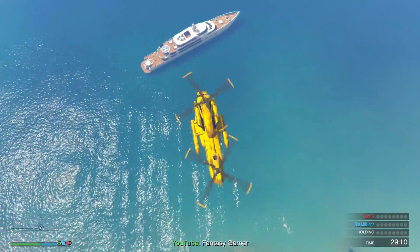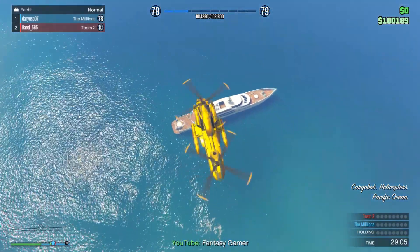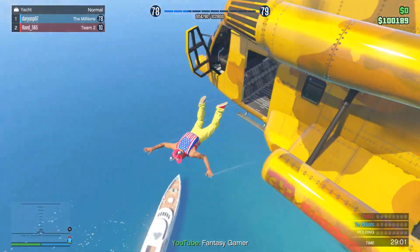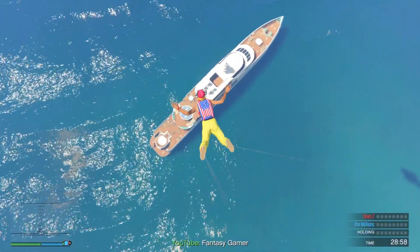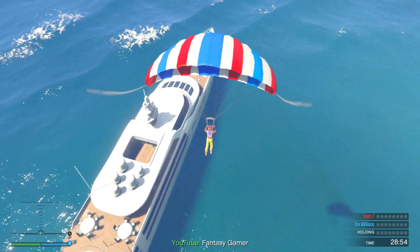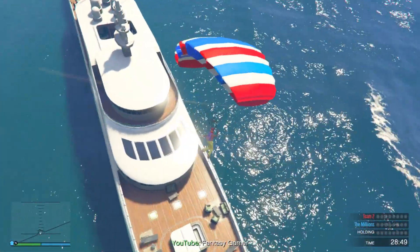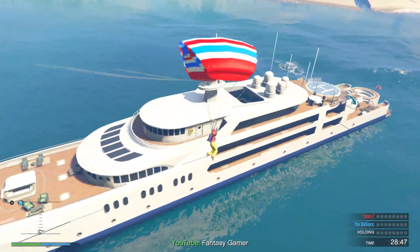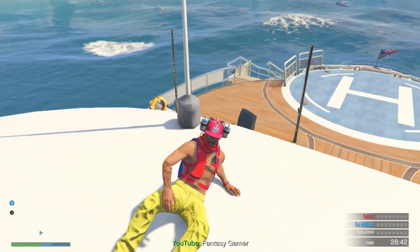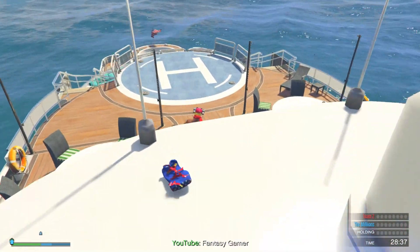As soon as you see this video you might want to get you and your friends and go into it as fast as you can. You could swim over to the boat, but we've got a helicopter, so you can just jump out like a boss and parachute onto this heist boat — which looks a lot like the Hijacked multiplayer map from Black Ops 2. Who knows, maybe that's where they got the inspiration from.